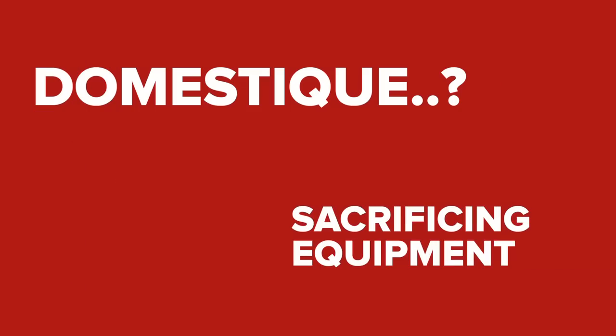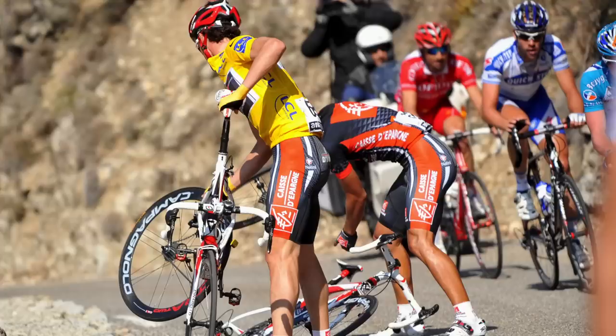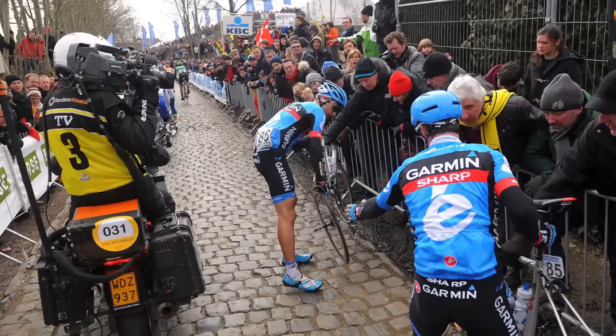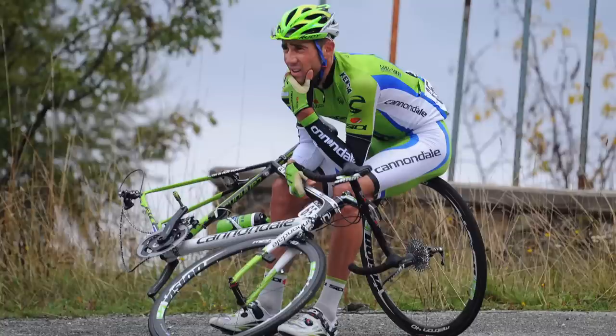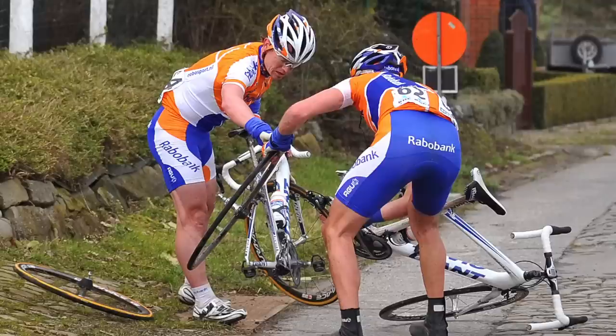Domestiques will also sacrifice their own equipment if the situation arises. At a crucial point of a race, the team cars are sometimes not directly behind the front group, so if a leader punctures, a domestique will give them their wheel to speed up the change. Likewise, if there is a rider who is of a similar size to the leader, they might simply swap bikes.